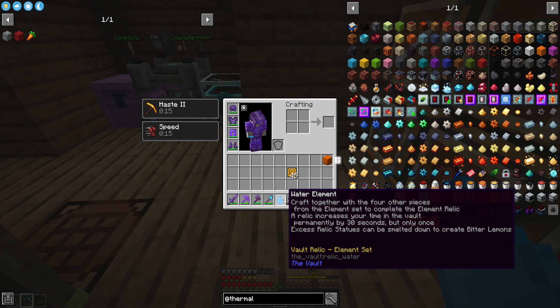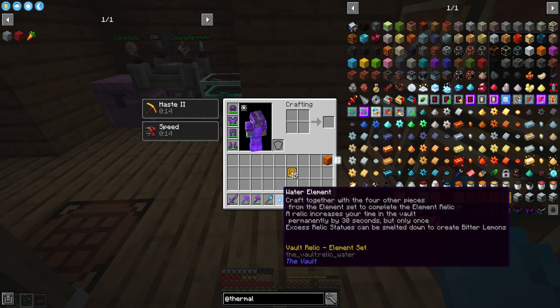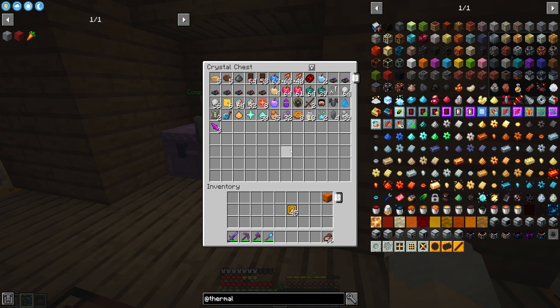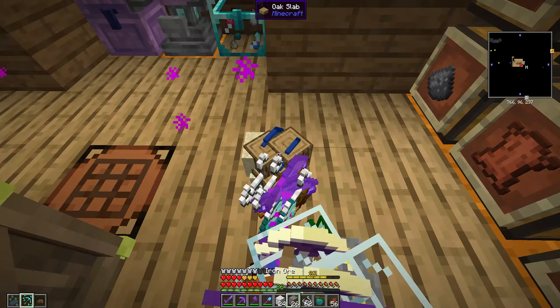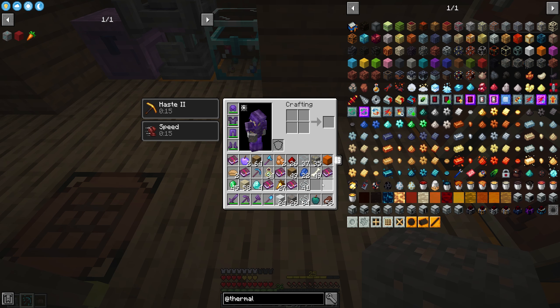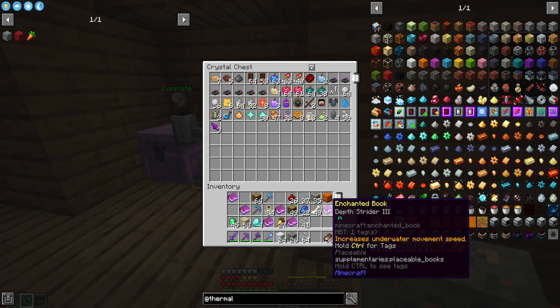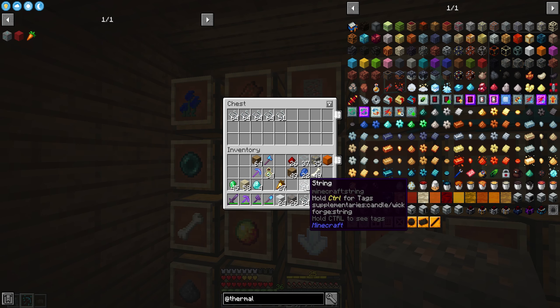We got three relic pieces: a sword stick, a purple cupcake, and a water element. We got a couple of mystery boxes as well — we already had the sword stick unfortunately. From the mystery boxes: jade apple, pixie apple, burger buns, vault bronze, some assorted vanilla stuff and enchanted books. Nothing I'm incredibly excited for, but free resources are always good.